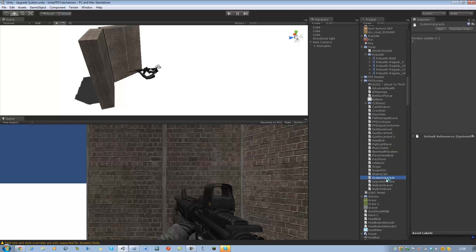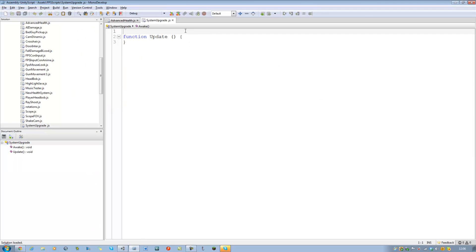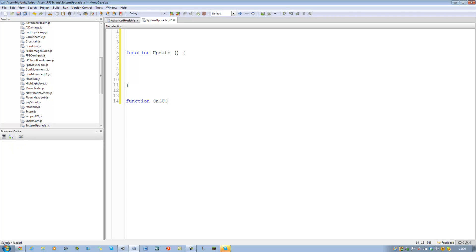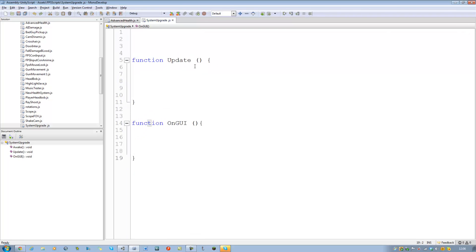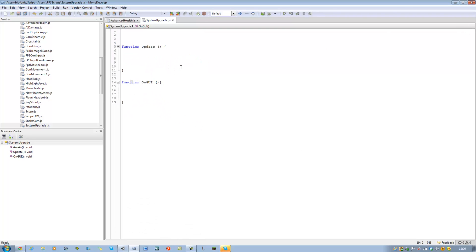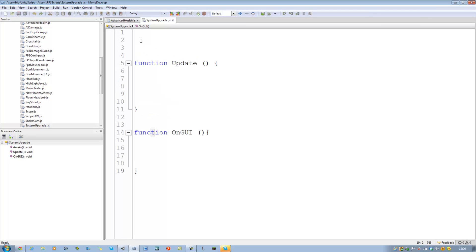Where's my script gone? System Upgrade — there it is. Open that in Unity. I'm just going to make some spaces and create the function for the GUI already. If you're noticing that my font for the code is so big, I just zoomed it in — it's a bit easier for you guys to see. So if I leave it like this, it's a lot better.